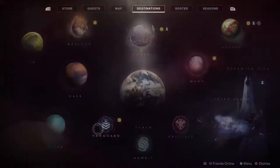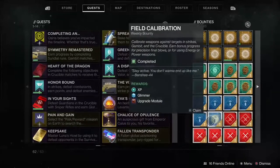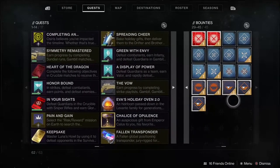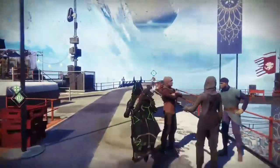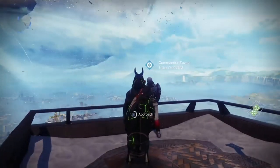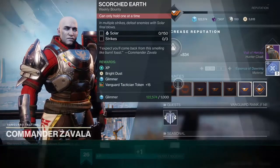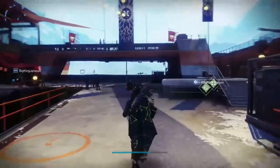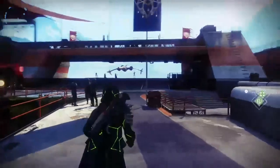Once you have everything done, head back to the Tower. As you can see right here, I have all my Gambit, Gunsmith — some are missing because I already turned a couple in — my Crucible, and the majority of my Vanguard bounties. When you turn these in, you'll get a challenge completion bonus XP for each vendor. I had some extra bounties from the day before the reset, so I turned those in after finishing all my other bounties and got a nice XP reward. I only went for the minimum of five levels so I could show you the method.